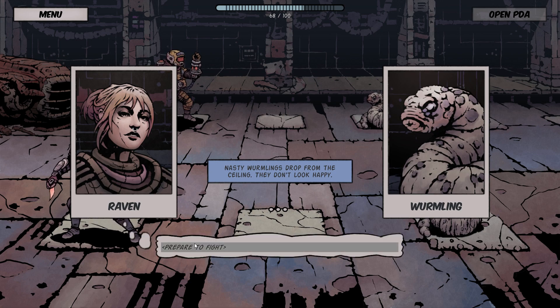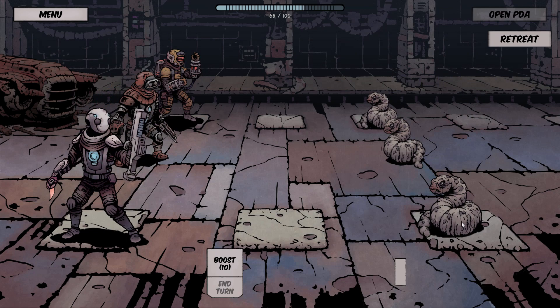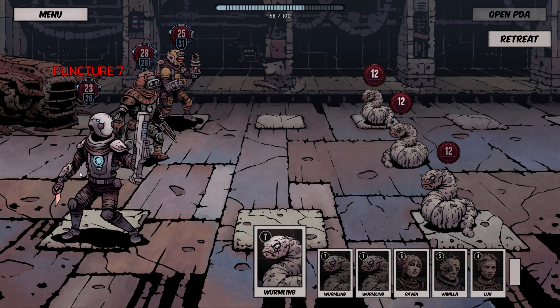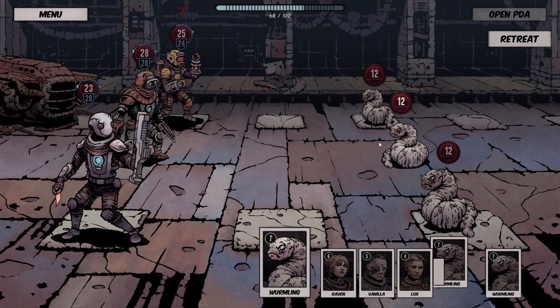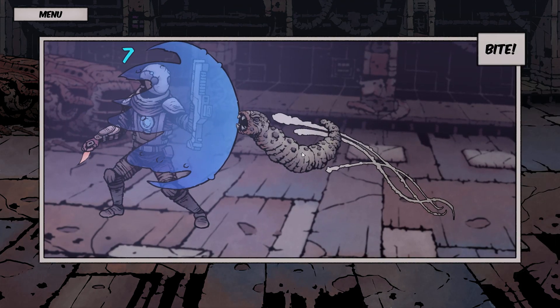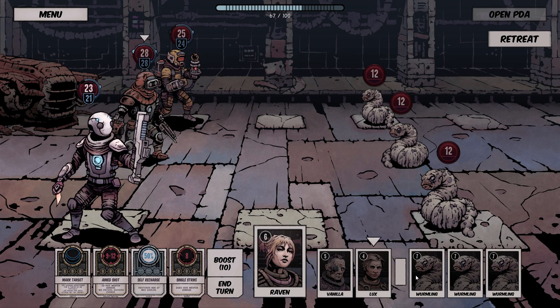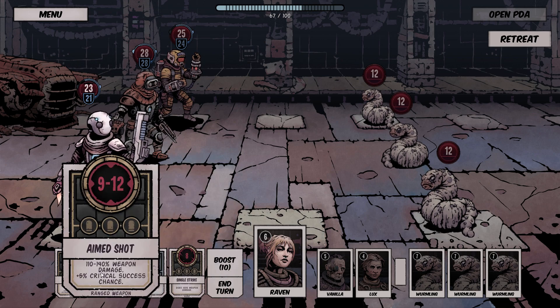Wyrmlings drop from the ceiling. Wyrmlings — how many of them? Three. And again, it immediately dives into combat and I don't get any chance. Seven puncture — okay, so that's dangerous. They have high initiative. One of them punctured, two of them did not. So they're going to go ahead of me pretty much every single turn right now. They have only 12 health. I guess we just shoot them in the face — that's basically the game plan.